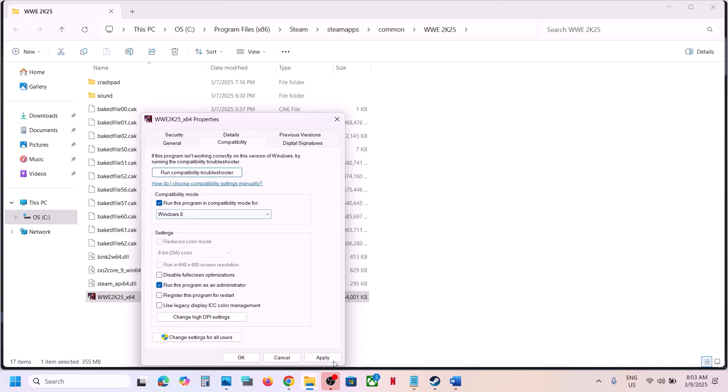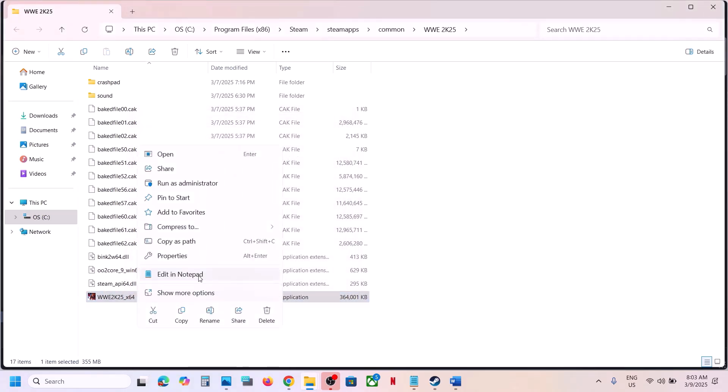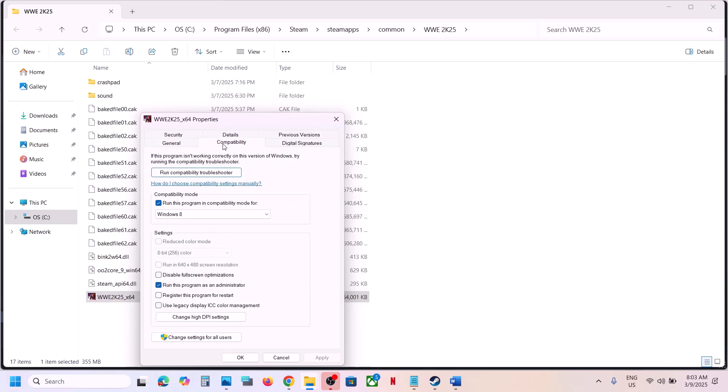If that does not work, go to Properties again and this time select Windows 8 compatibility mode, hit Apply, click OK, and launch the game. If still not working, try Windows 7 compatibility mode instead. If still not working, put a check on Disable Full Screen Optimization, hit Apply, click OK, and launch the game. If none of these work, uncheck all the boxes, hit Apply, click OK, and follow the next step.